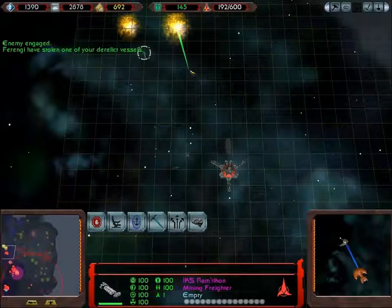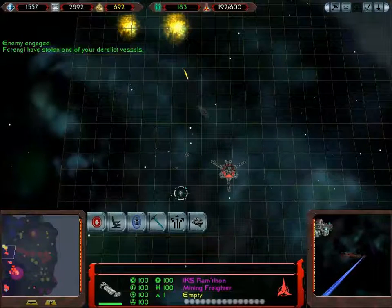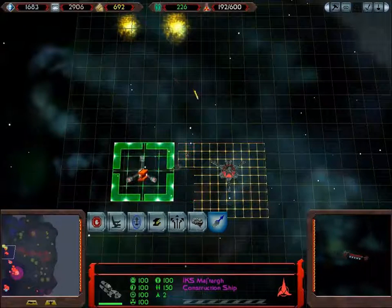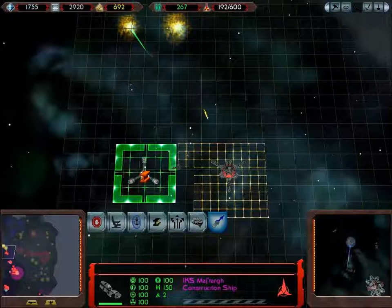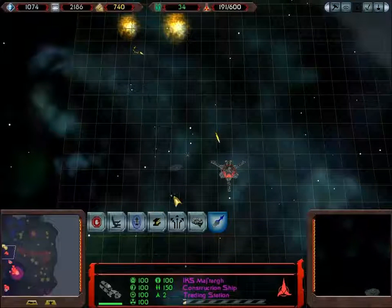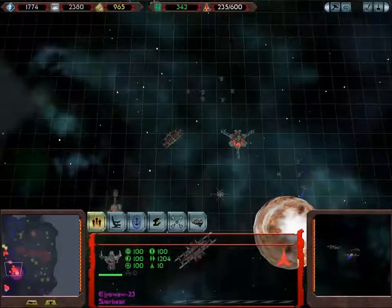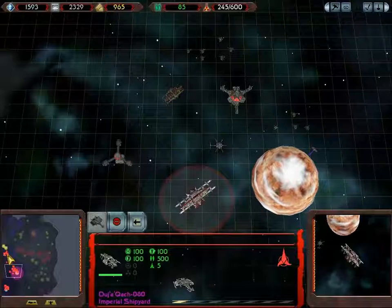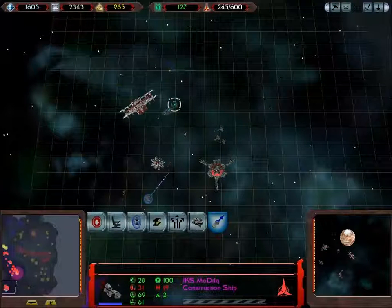Never forget the 34th rule of acquisition: peace is good for business. The Ferengi are robbing my ships as usual. We'll just continue slapping Cardassians — they can pay for it instead of the Ferengi. Can only deal with one dishonourable race at a time. Trading station is down up here, so we'll be able to get the cargo ships moving backward and forward between the bases. Once we get our crew levels high enough, we will be able to double-pump out K-Riles.